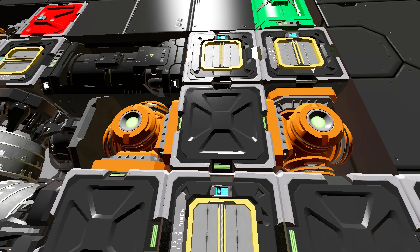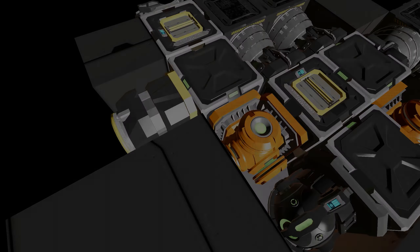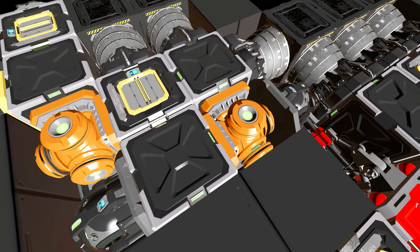Speaking of conveyors, instead of using conveyor corners, use small reactors. Same as the principles that founded the use of small hydrogen tanks, we can benefit by keeping our power spread across the entire ship instead of more commonly a large reactor room that can be destroyed all at once.